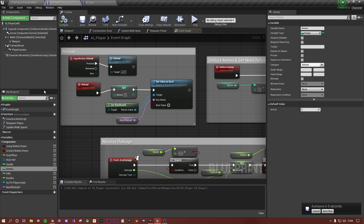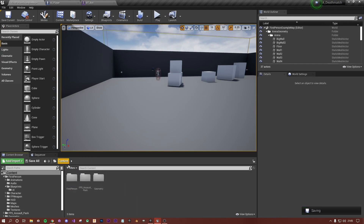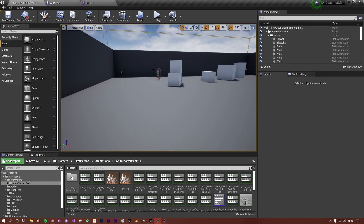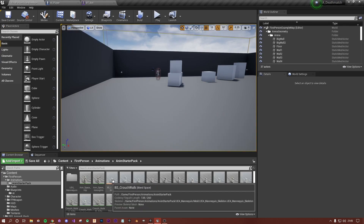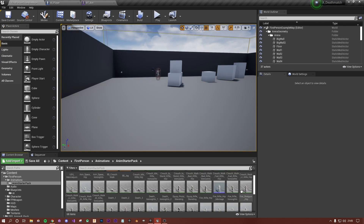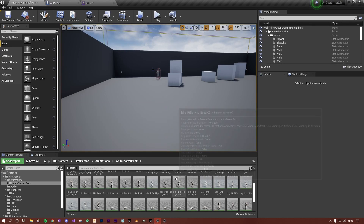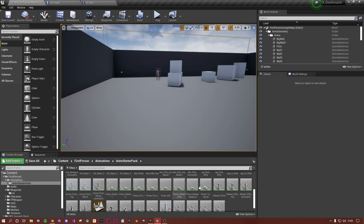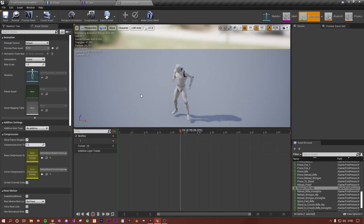Let's check if we have a reload animation. Going back to the content folder, first person animations, animation starter pack — scrolling down: standing iron sight, shotgun hip fire, jog with rifle iron sights... reload! Here we go — 'Reload Rifle Hip' — that's probably what I want. That looks pretty neat.